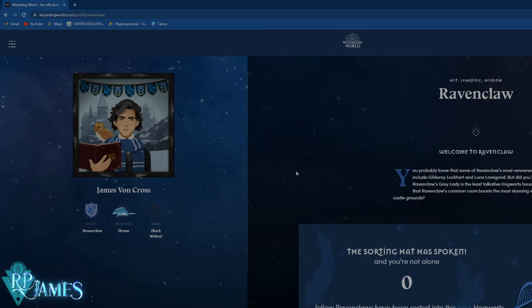Now, the house selection can be a little tricky, but it really does not matter. I managed to get Ravenclaw in the Wizarding World profile, but it wouldn't matter if I had gotten Gryffindor, because at the end of the day the house you choose in the game is your choice — regardless of what the Sorting Hat says. So do not stress about this. Your cloak in the game is going to be dependent on the house you chose in the game.